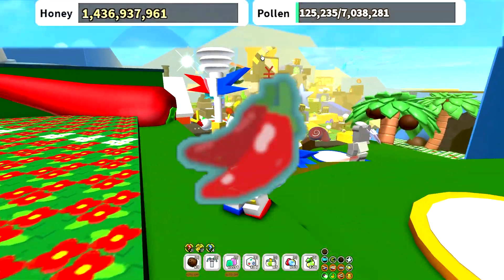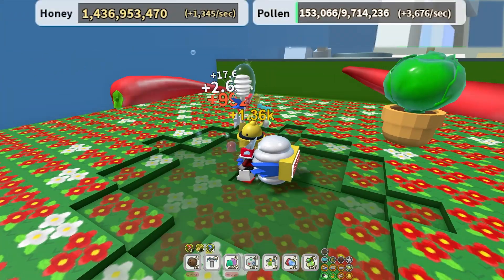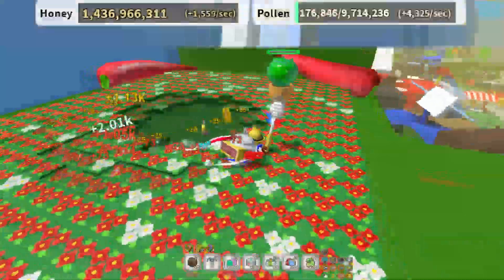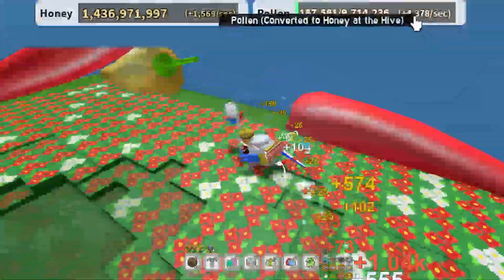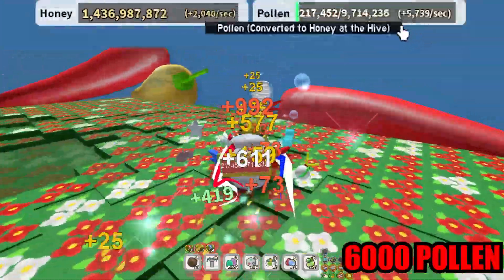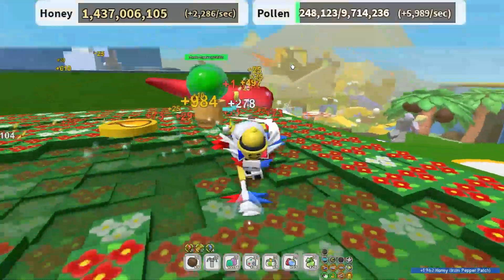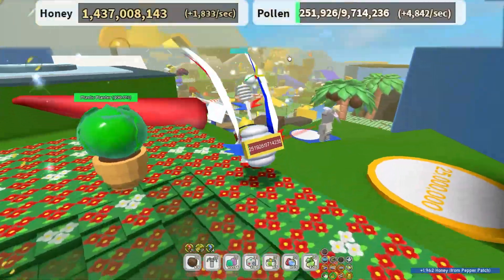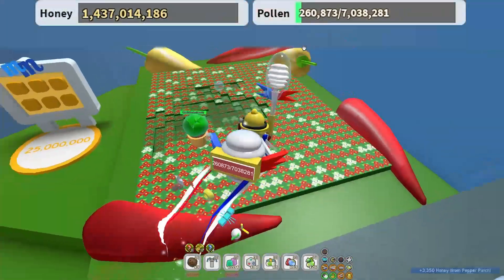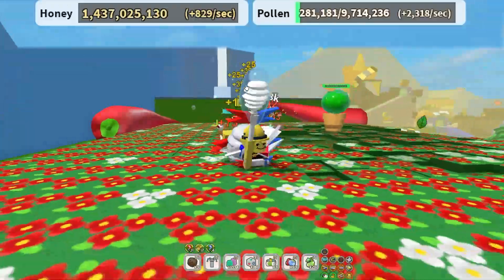Now my favorite and best field ever — the spicy field. We're getting around three thousand five hundred, maybe five thousand... Running around actually helps a lot. Without bees this field gives around six thousand, basically the same as the coconut field. Overall, the best fields are the stump snail field, pumpkin field, mountaintop field, and the spicy and coconut fields. Those are literally the best ones right now. I hope you enjoyed this video — see you next time, bye!